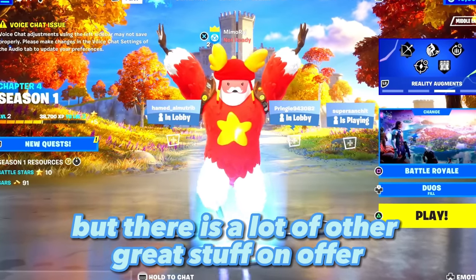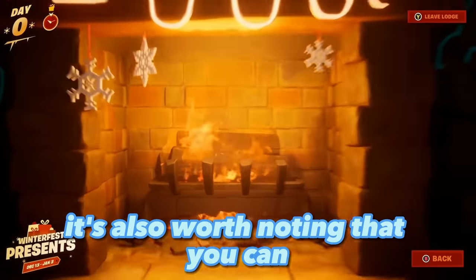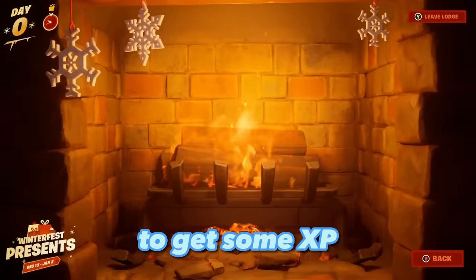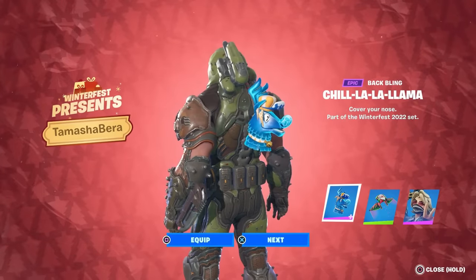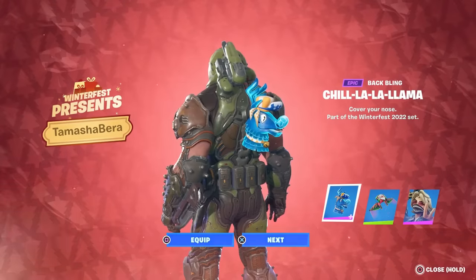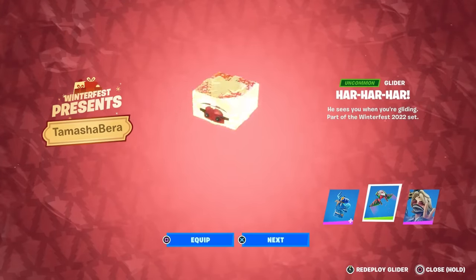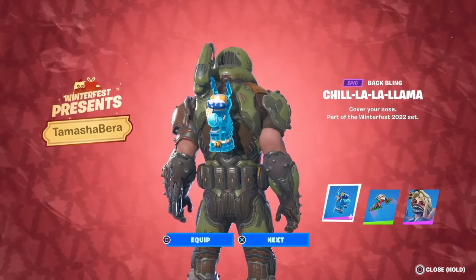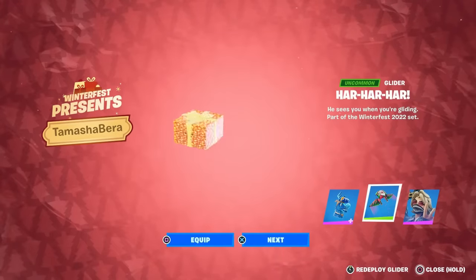It's also worth noting that you can click on the fire in the lodge and hang out there to get some XP. Fortnite subscribers can also claim the Chill Llama back bling for free, which is effectively a blue llama that sneezes every time you open a chest or get an elimination.